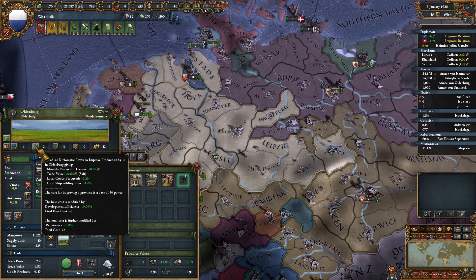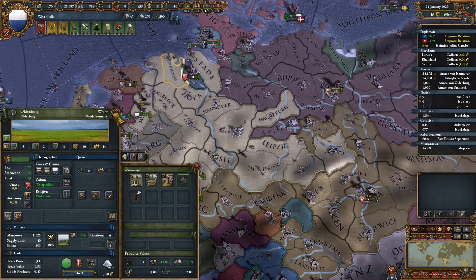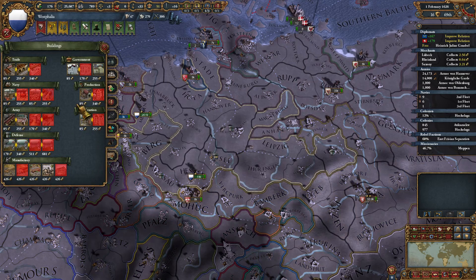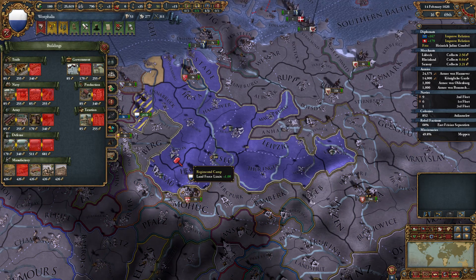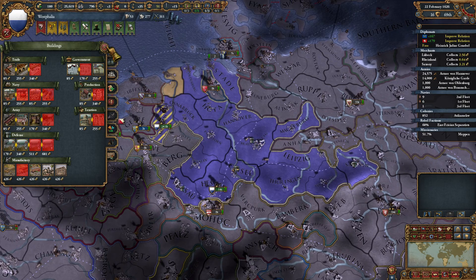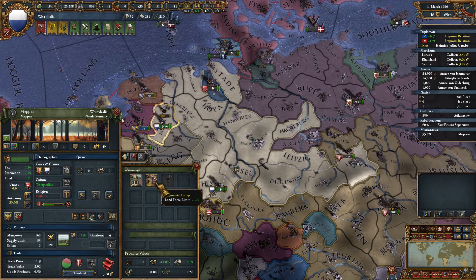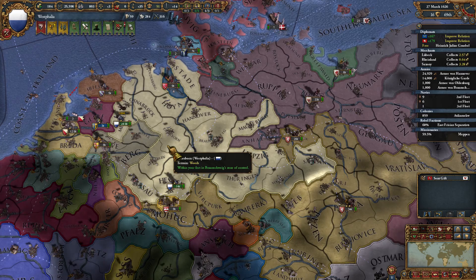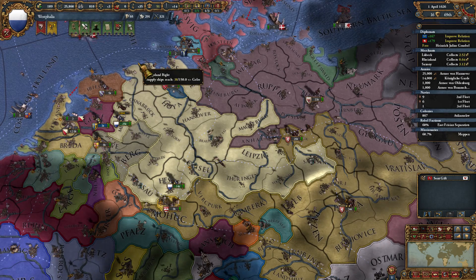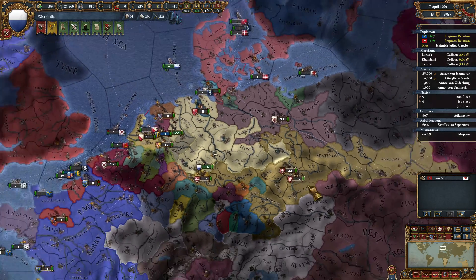Currently sitting at 9, so one more monthly production - that actually gives us the tax income. New colony is finished up now, that's great to see. He has a regimental camp there as well. Military access from Wallachia - no thank you. He was actually grown somehow and taken over Moldavia. Lose 10 prestige.